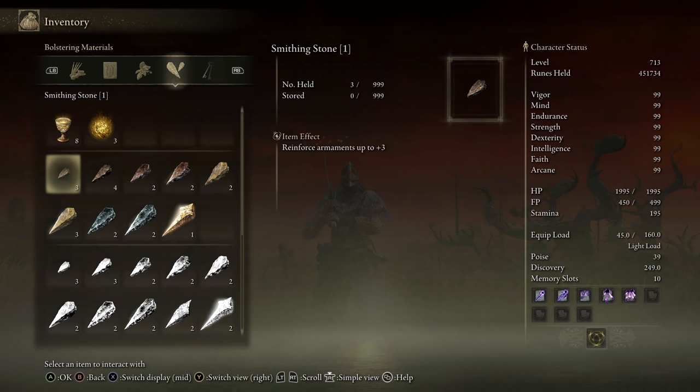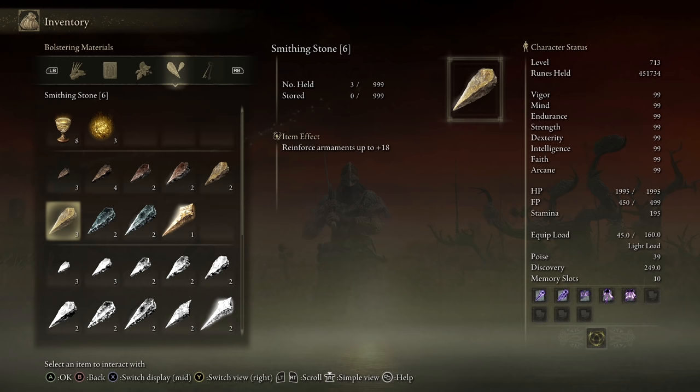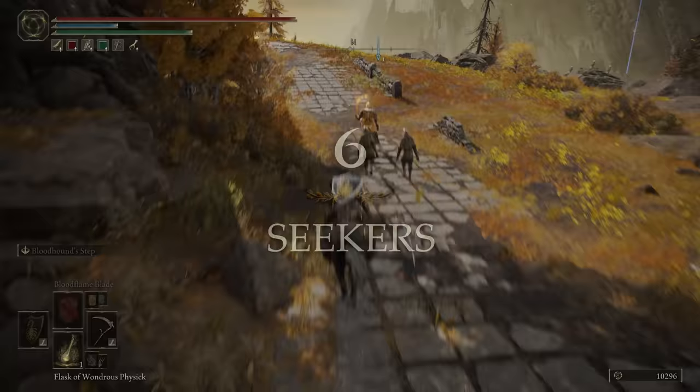By default, your inventory is sorted into vertical categories demarcated by horizontal lines. For example, the Bolstering Materials tab organizes your flask materials, your smithing stones, and your somber smithing stones into their own sections. Every tab is like this. Now, with those quality of life tips out of the way, let's get into the big stuff.